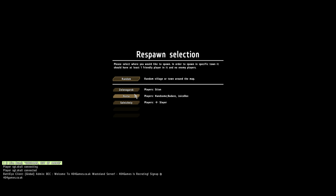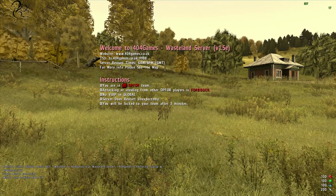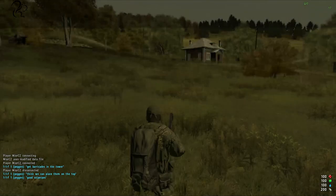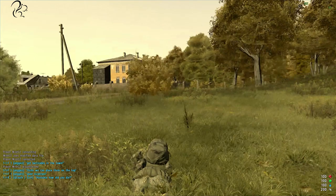This is the spawn selection screen. You may or may not be allowed to spawn in a particular town — that depends on the mission variant and whether you have players there. If you click Random, you'll spawn randomly around Chernarus, not on the coast like DayZ, but in a random town. I'm going to spawn in Puster. You can see the rules are displayed straight away — there's a TeamSpeak server, a website, and it tells you when the server is restarting.